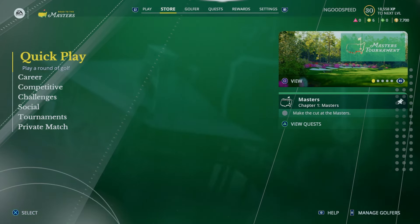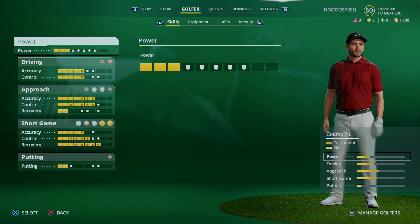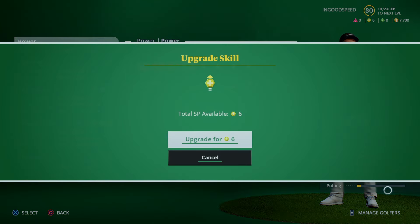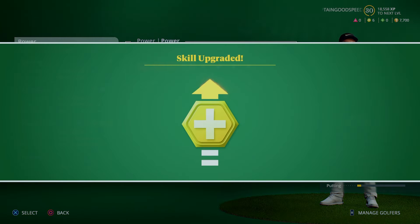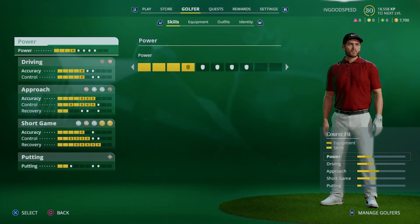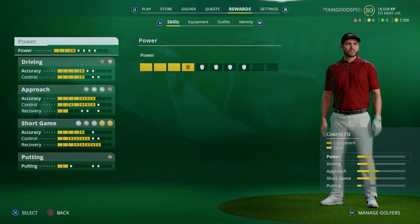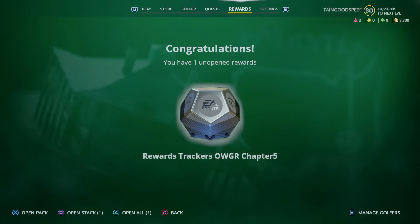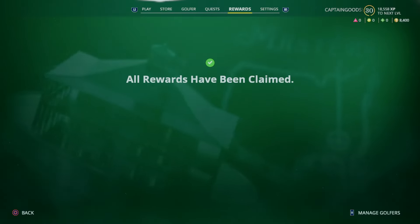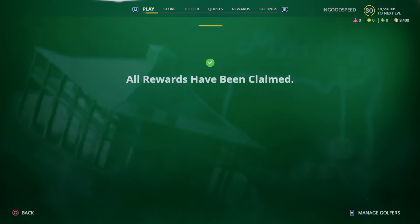First things first, we can upgrade our golfer a little bit here. We can add some more power to him - a power approach there. That should hopefully help us out with our driving. Looking forward to that. Let's have a little look at some rewards that we've got. We've got rewards trackers and there's another 700 rewards points.